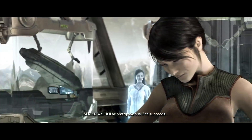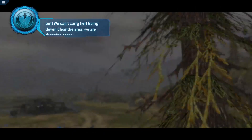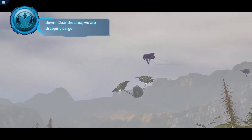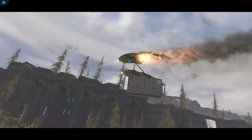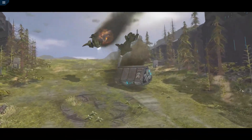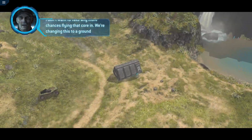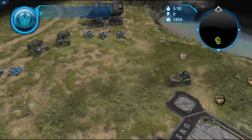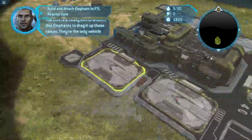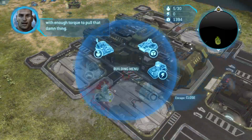Well, it'll be pretty obvious if he succeeds. This is Victor 397 — stabilizers out, we can't carry her, going down. Clear the area, we are dropping cargo. I don't want to take any more chances flying that core in — we're changing this to a ground operation. The core is a heavy son of a bitch; use Elephants to drag it up those ramps, they're the only vehicle with enough torque to pull that thing.